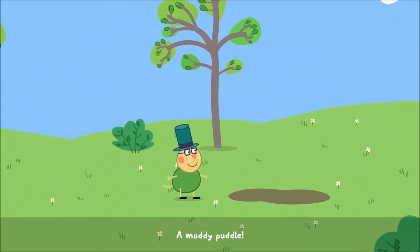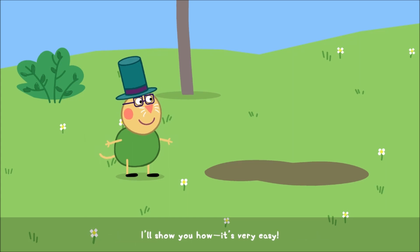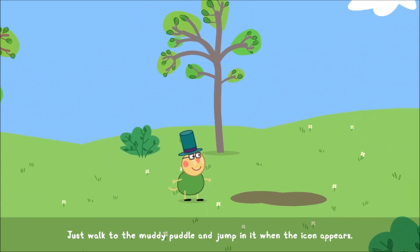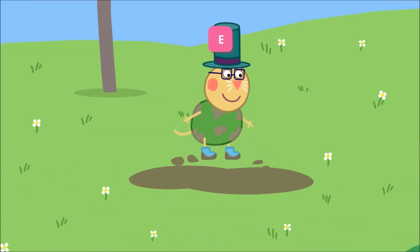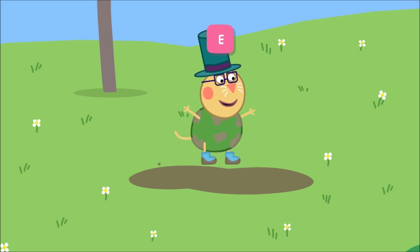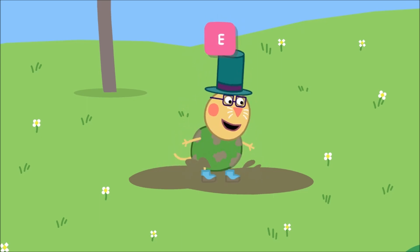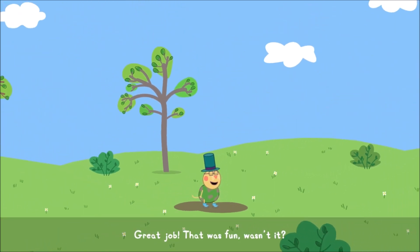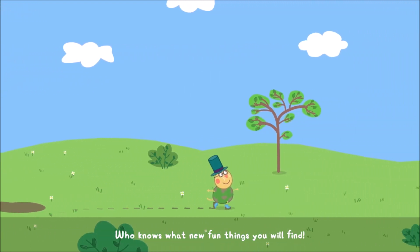A muddy puddle! Everybody loves jumping up and down in muddy puddles. How about you? Do you want to jump up and down too? I'll show you how — it's very easy. Just walk to the muddy puddle and jump in it when the icon appears. Great job! That was fun, wasn't it? If you see this icon again, follow its guide. Who knows what new fun things you will find.